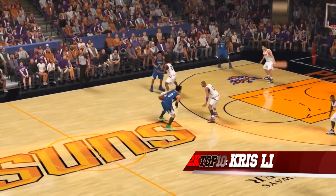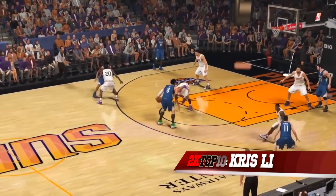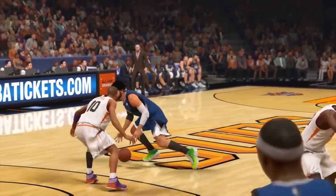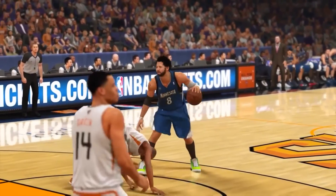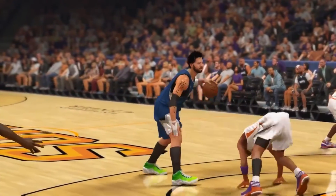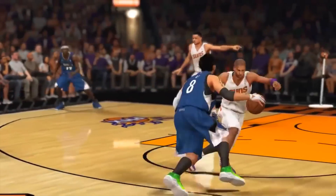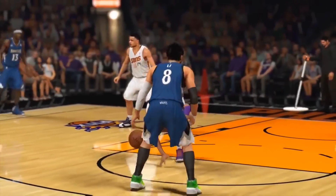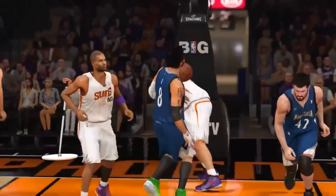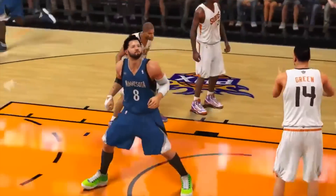Coming in at number 4, from Chris Lee. Look at these stick skills — a snatchback between the legs, dropping Leonardo Barbosa, breaking his ankles. He literally stopped and stared at him for a little bit. Look at you — you all out the way. Goes in and gets the dunk. What a way to take the ball to the rack.